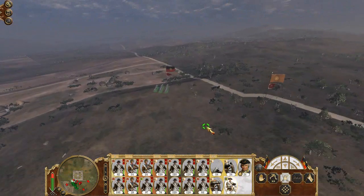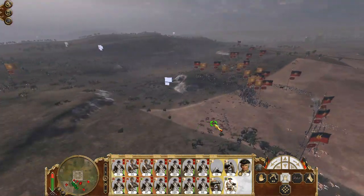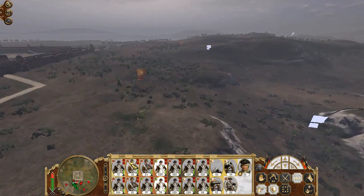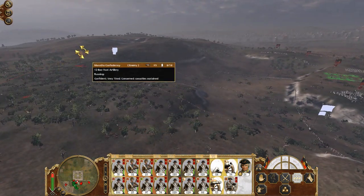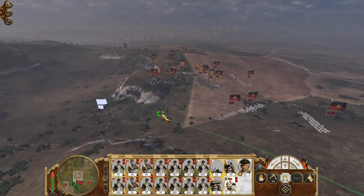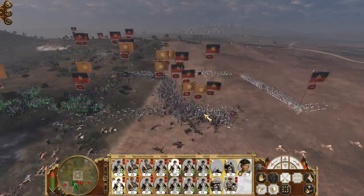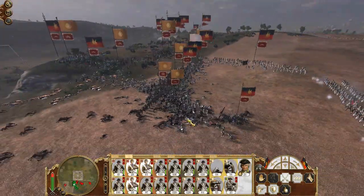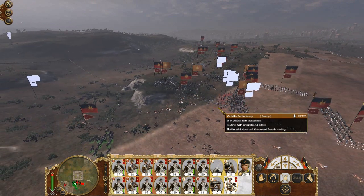Let's see — this artillery unit should be killed relatively quickly because of the horse guards and all that. And there's a 12-pounder. There we go. A charge from the back should make them rout, at least I'm hoping it will. There we go — oh, it's starting to be a mass route. Amazing, amazing.